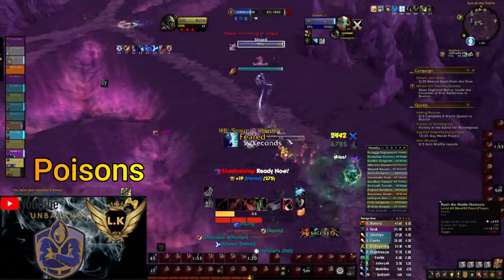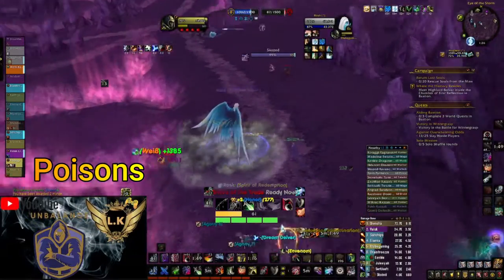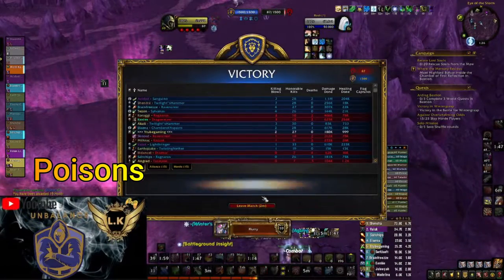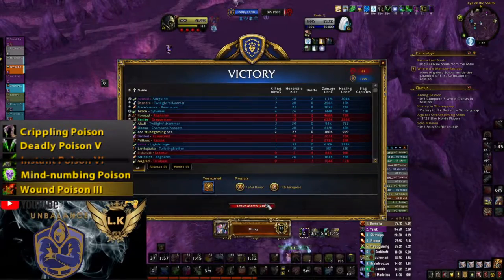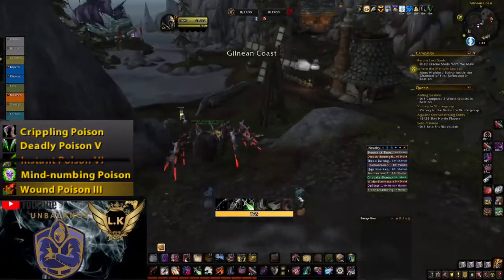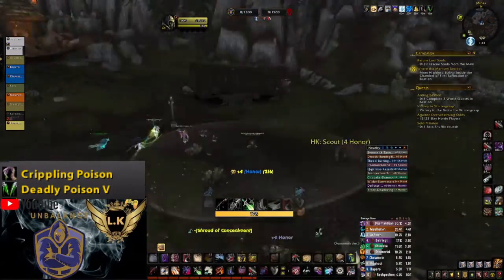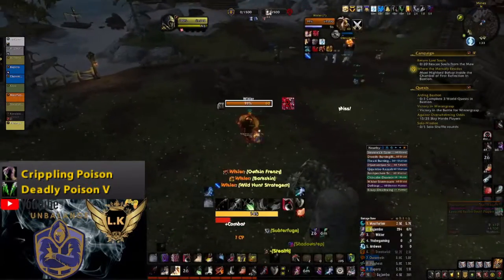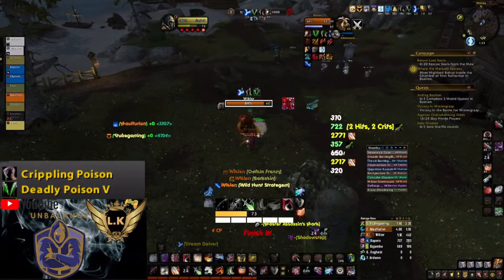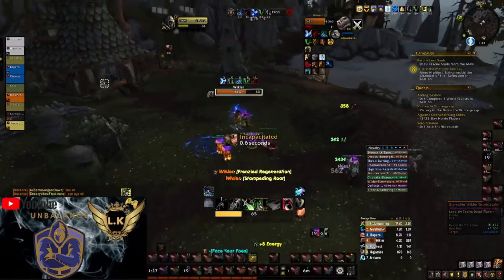After choosing the right Covenant, now let us speak about Poisons. We have 4 types of Poisons: Deadly Poison, Crippling Poison, Numbing Poison, and Wound Poison. In most situations we will use the default combination of Deadly plus Crippling. But before arena games start you must switch depending on who your enemy will be, and then you will decide which is the right Poison.